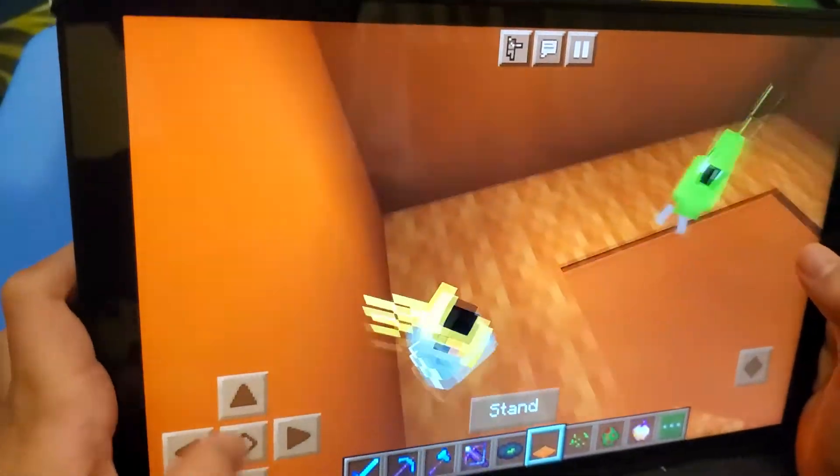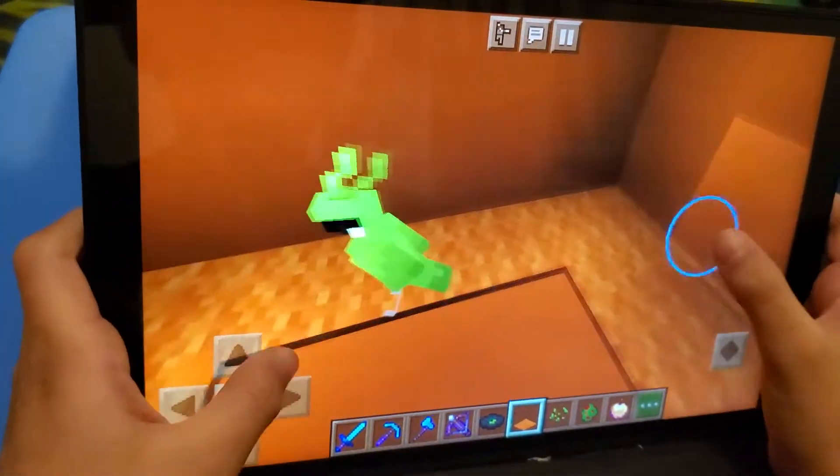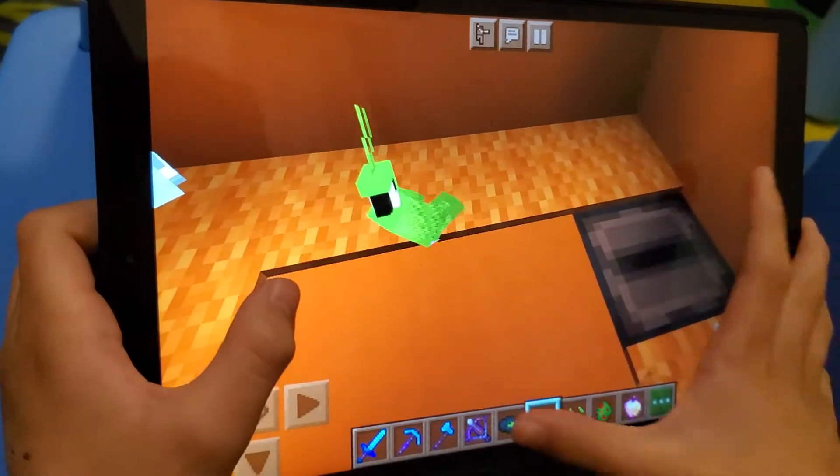Or you could just push the parrot close to the other parrot that I just placed, like this one. Then I take it out.